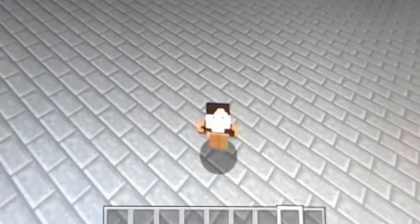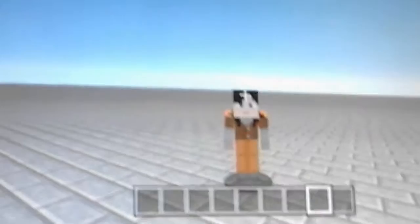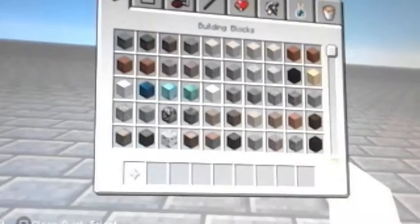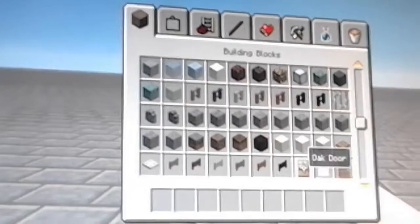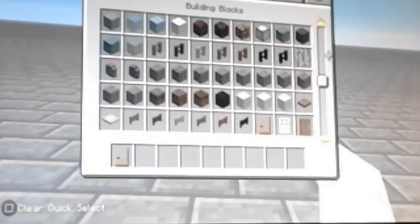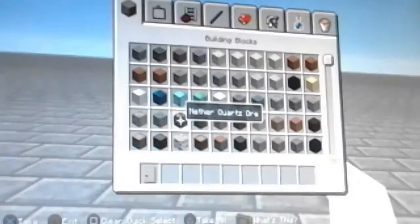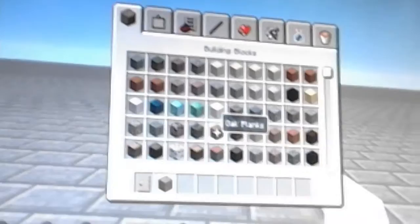Hey guys, it's Eleanor and today we're going to be building a city. We're in a new series called Creative Craziness, yay! So what we're going to build today is a little city. We're going to build a house and keep making videos on it, and then it'll turn into a city. You don't have to use oak — you can use birch doors and everything — but I'm just doing mine in oak.